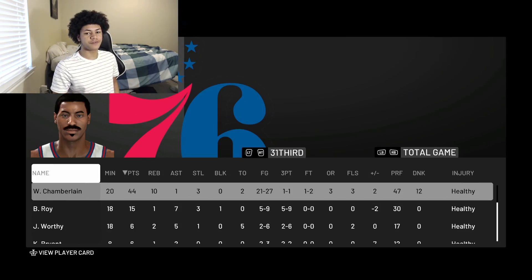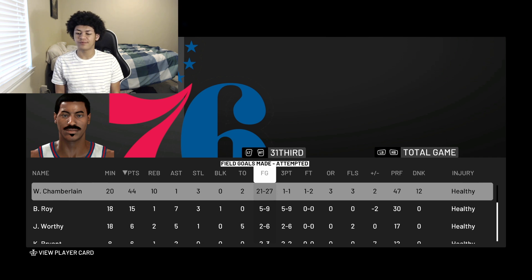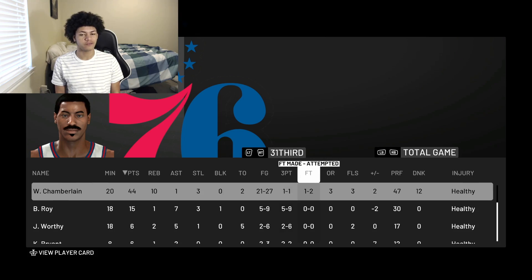Moving on to the box score — Wilt finished with 44 points, 10 rebounds, 1 assist, 3 steals, 2 turnovers, 21 of 27 from the field, 1 of 1 from three, and 1 of 2 from the free throw line.